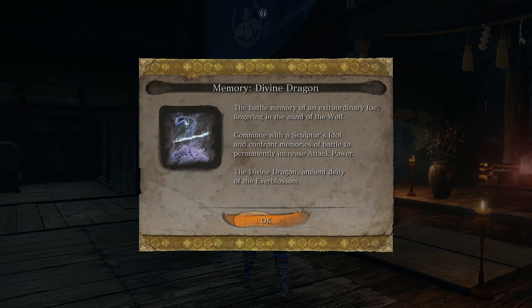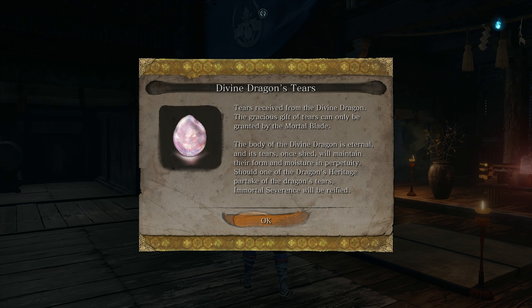There's so much more to get into with this. Everything was guarding against our intrusion, or intrusion from any outsiders. The steps to get to the Divine Realm — the Divine Dragon, Ancient Deity of the Everblossom. The body of the Divine Dragon is eternal, and its tears, once shed, will maintain their form and moisture in perpetuity. Should one of the dragon's heritage partake of the dragon's tears, immortal severance will be reified.